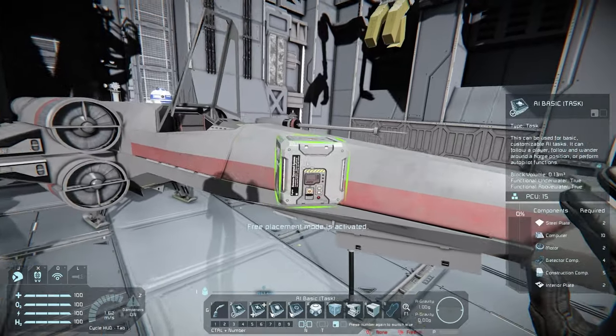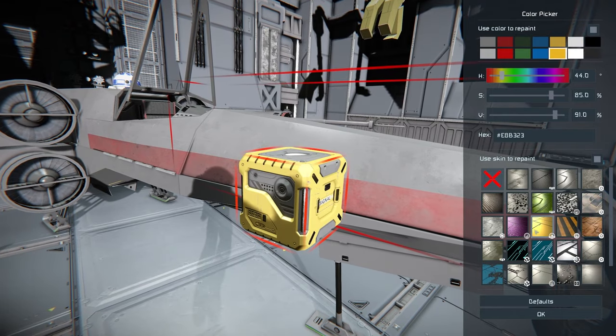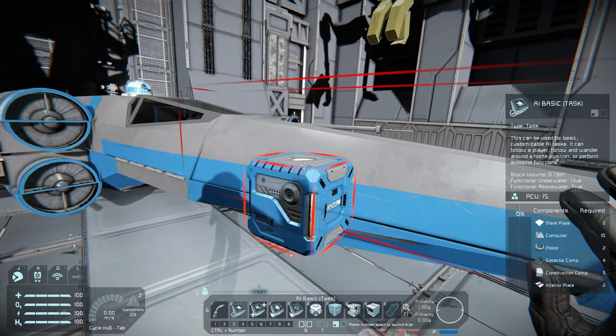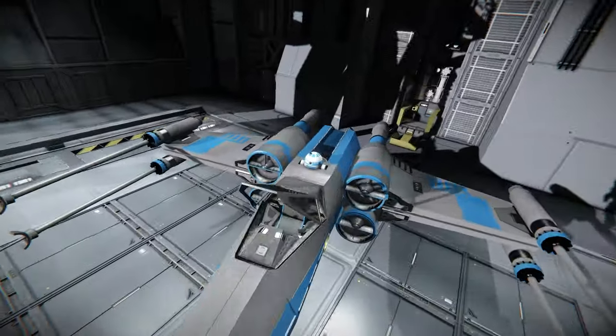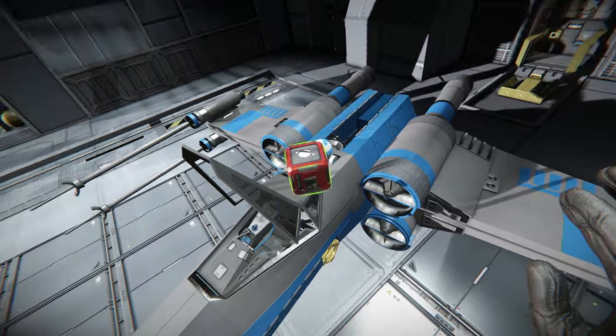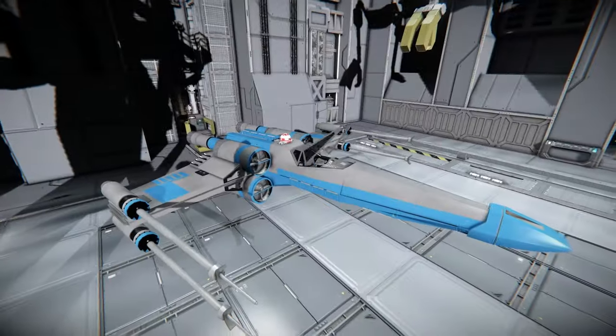One thing you can do is color these blocks as well. If I put my block here — what if we go for a yellow? Actually, I'm more of a fan of blue. There we go, now I can paint it blue. And what's even cooler is you can color your astromech droid as well — I want a red one. There we go. We can call them R4, like Obi-Wan's.